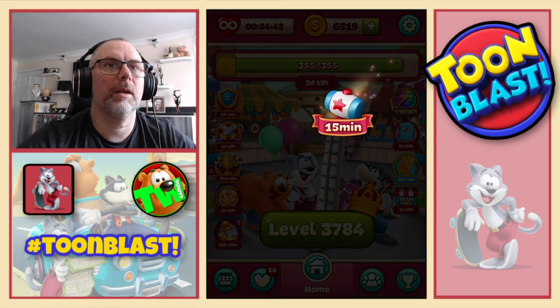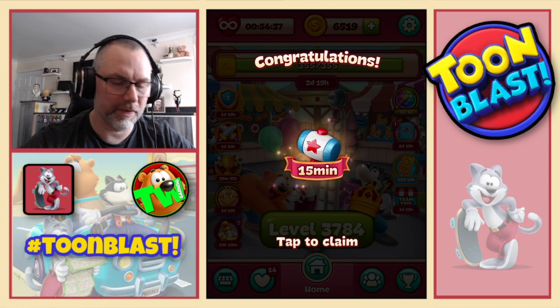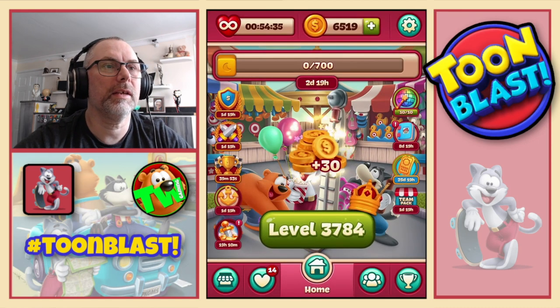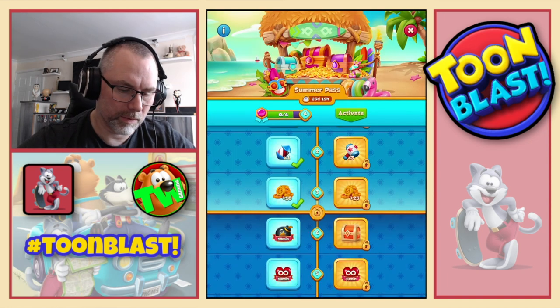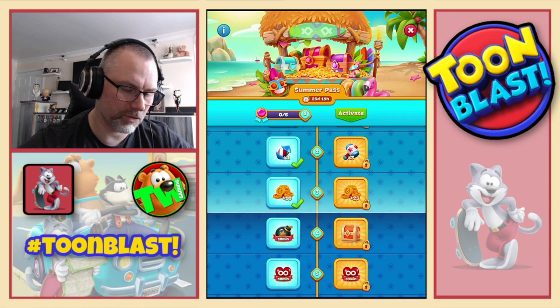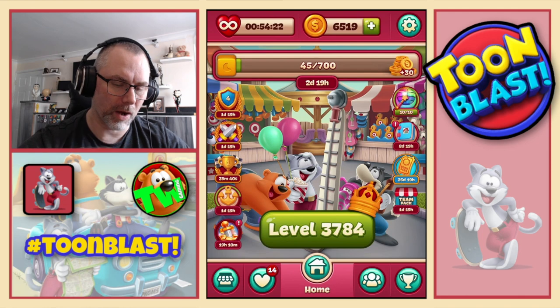So we get 59 yellow blocks, so we get one free hammer per puzzle for the next 15 minutes. Could have done with that on the last puzzle. We also get all the other good stuff. Should we take extra bombs for the next 10 minutes? Why not, let's go mad.